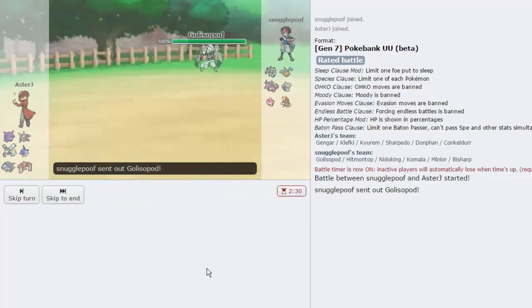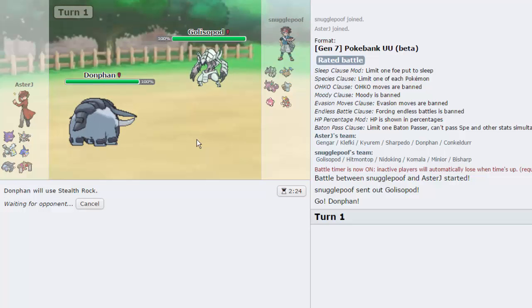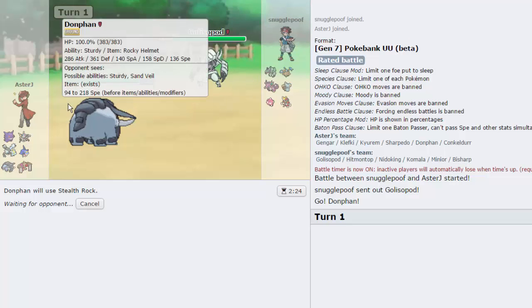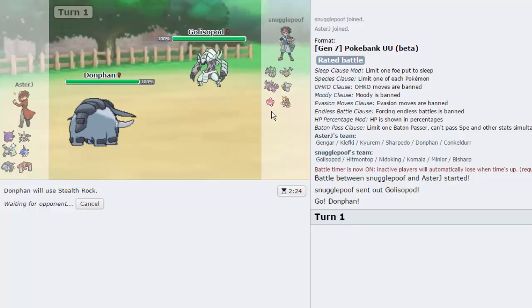Let's start by leading off with Donphan against his Golisopod. It's not the best lead for us, not the worst. Getting up Rocks is kind of essential. He might go for First Impression or Liquidation, but I'm going to go for Stealth Rocks either way - I have my Sturdy intact so I'm fine. Donphan doesn't do much this game. I'd much rather get up my Rocks. Even though he has a Spinner, I do have a Spin Blocker. With Emergency Exit, it's very easy to get that thing below 50.